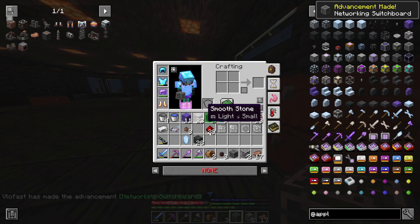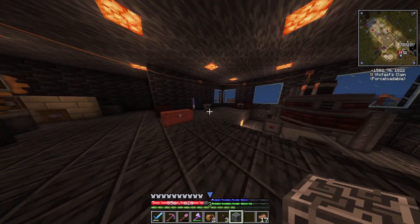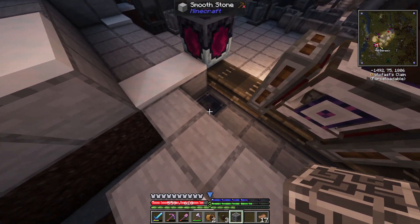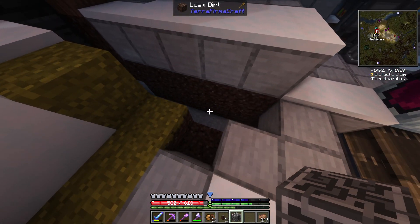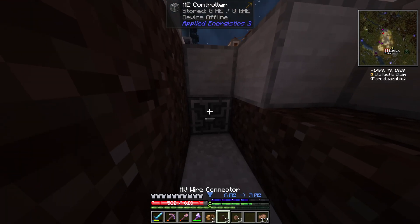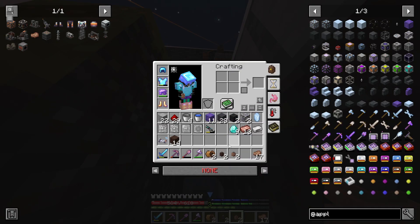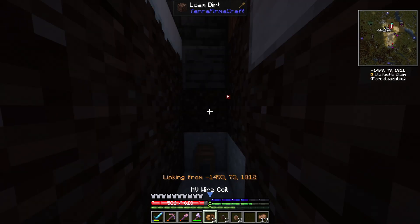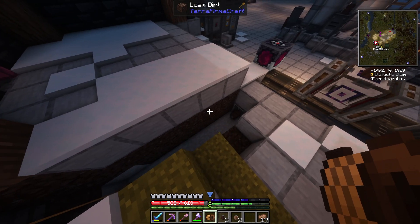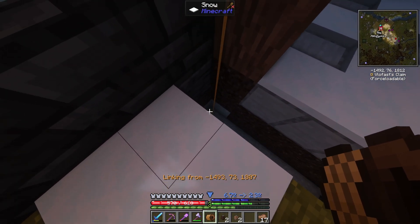Now we have an ME controller. I'm gonna make two of them because I want this to work. I've been trying to get this crystal growth accelerator to work and for some reason it's not entirely cooperating with me. Let's see if powering a controller instead of directly trying to power that other thing changes anything — I really hope it helps.